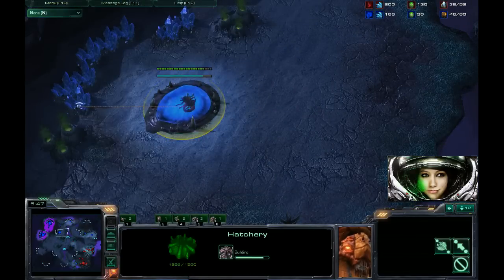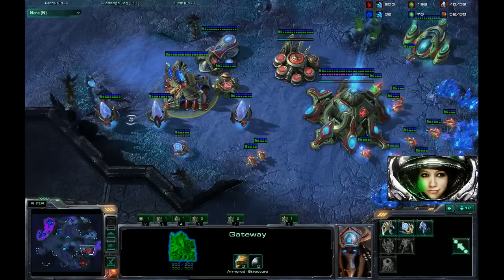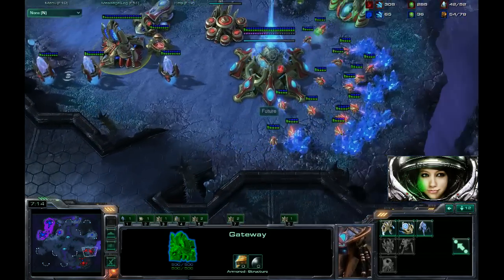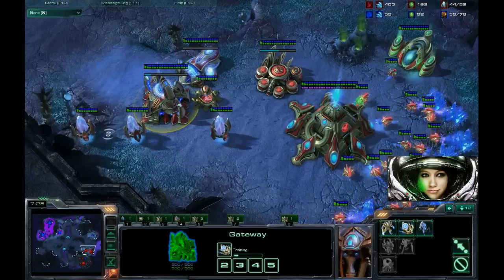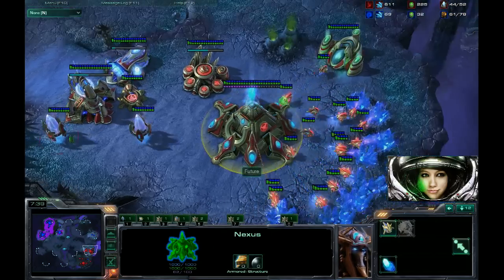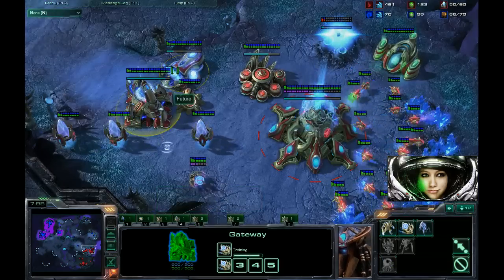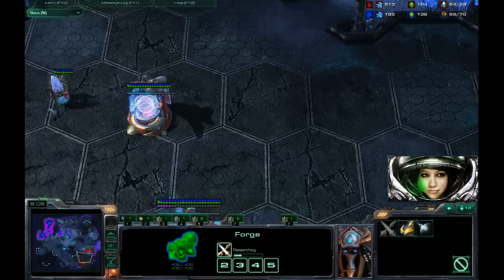At least in the Masters League. Sometimes below it, Zergs will just take a third later. So don't think that if you're a Platinum player — Platinum or Diamond, not having a third at seven minutes is not necessarily the end of the world. Be a little cautious, but don't go crazy and make five cannons. Maybe make an additional cannon and try to get more information.